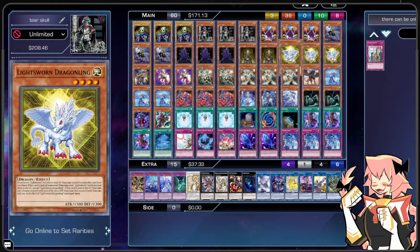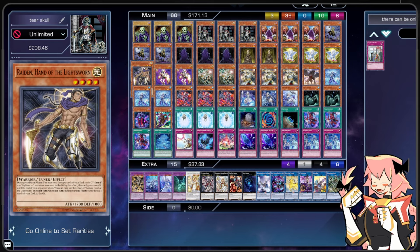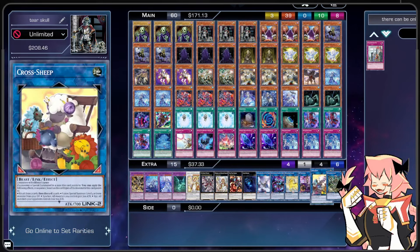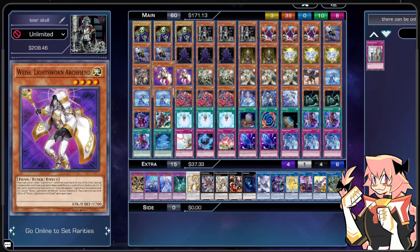We're on one Raiden, Hand of the Lightsworn. On ignition while on field, you can mill two cards, and at the end of the turn you can also mill two cards. The main thing is he's a level four tuner — we can bring him back from the graveyard with cards like Cross Sheep, so even if we straight-up mill him we can still gain access to those extra two mills attached to his body.